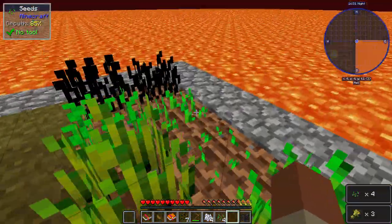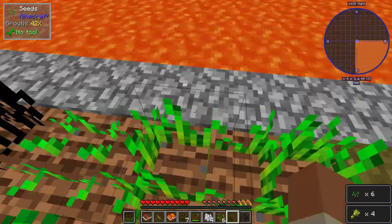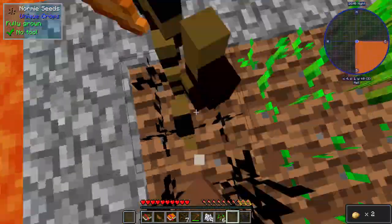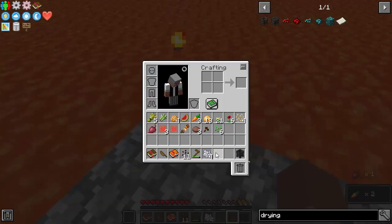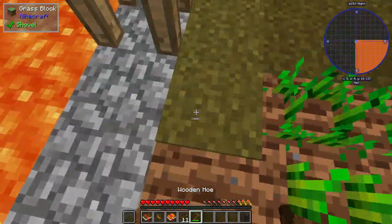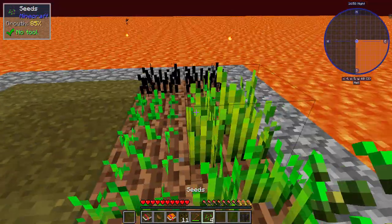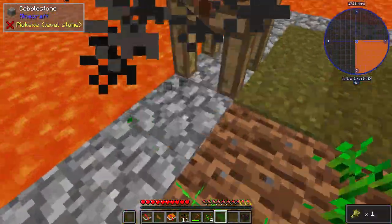Wheat, wheat - good good good. Wheat yes! How many do we need? We need nine I believe for a hay bale. Man I got like carrots, beets - this drops everything. We're going to need more wheat though. I'm just going to plant a bunch - oh no no no no, that is not good.